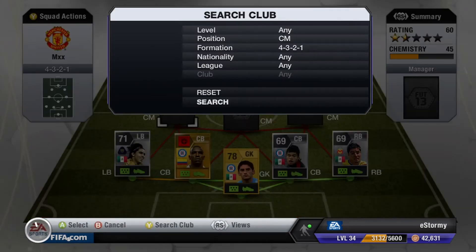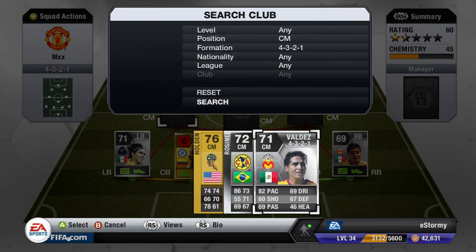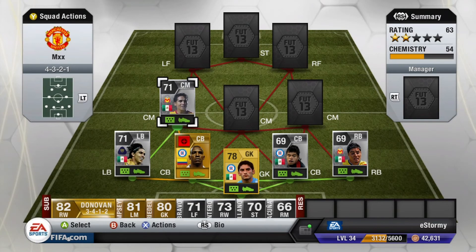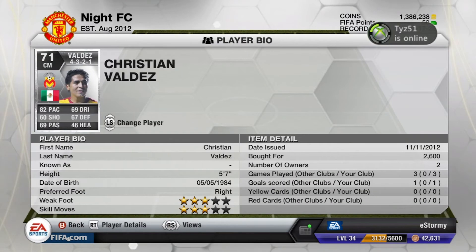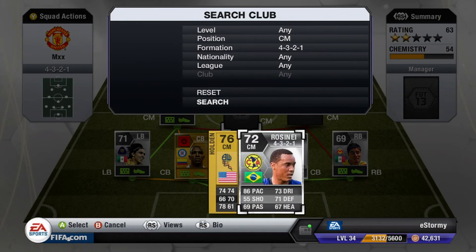For the first center mid, this is where it started getting good. I put Valdez on the right center mid: 82 pace, 67 defending, 69 dribbling, 60 shot, and 67 passing. Pretty good stats for this card — more the pace. The shot is pretty good as well. I would give him a little better shot than what's shown, but they're all silver. He only cost me 2,600.